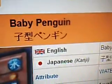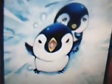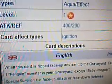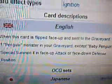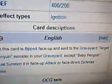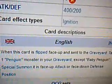This is Baby Penguin. It's a Water Aqua effect monster, Level 1, Attack 400, Defense 200. Effect: when this card is flipped face up and sent to the graveyard, target one Penguin monster in your graveyard, except Baby Penguin, and special summon it in face up attack position or face down defense position.